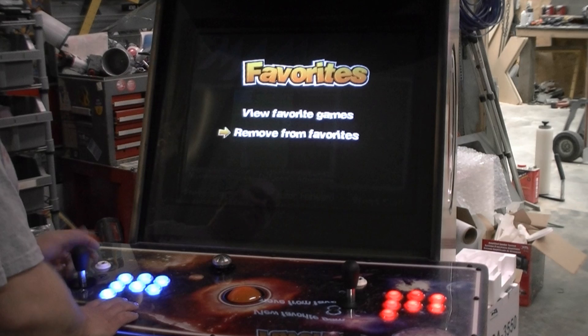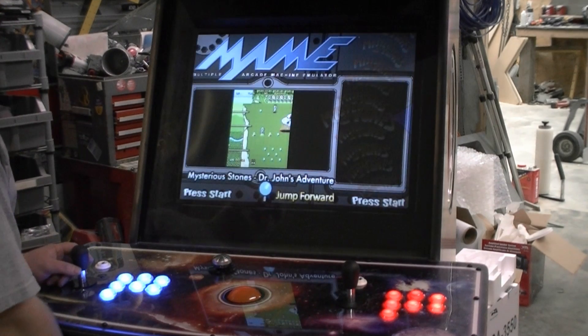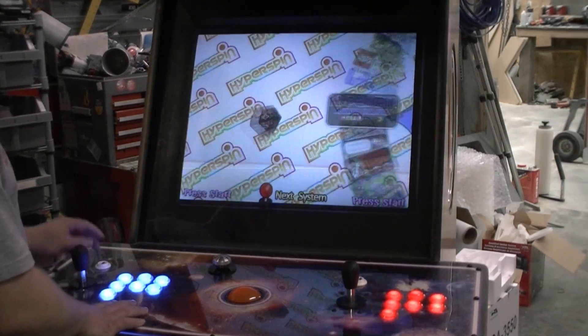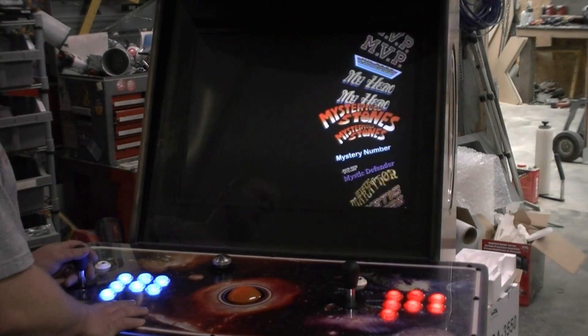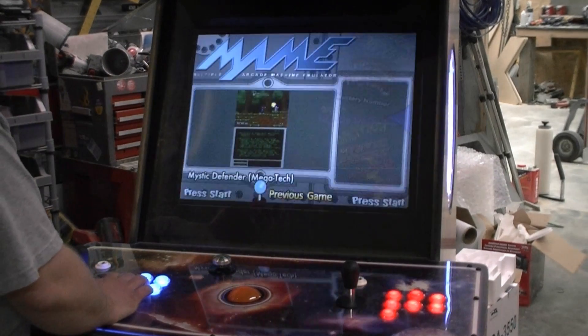Now if I hit the number six button again, I can remove it from the favorites list, exit back out, and go back to my menu. Here's the main wheel again. If I go back into my arcade games, I'll show you how to set up genres so you can narrow the list down.